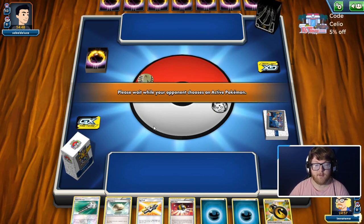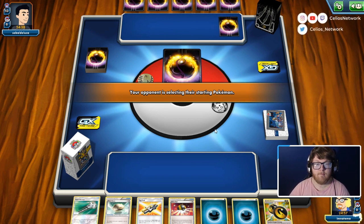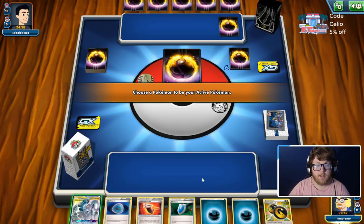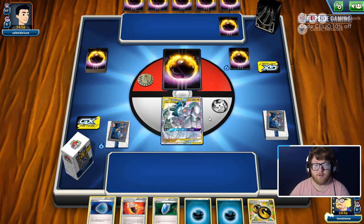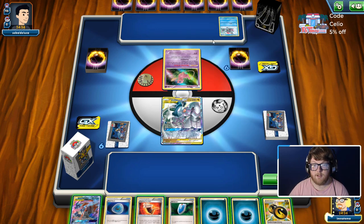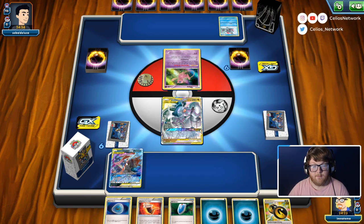We'll be going first this time, starting out with a mulligan. Not a great hand, but it could be a good hand very easily if we get a supporter, Battle Compressor, or Ultra Ball. We got a Zoro Ninja. We're playing against — this is probably Dark Box, or Turbo Dark — it might be a mirror. So I'll go ahead and bench Zoro Ninja.